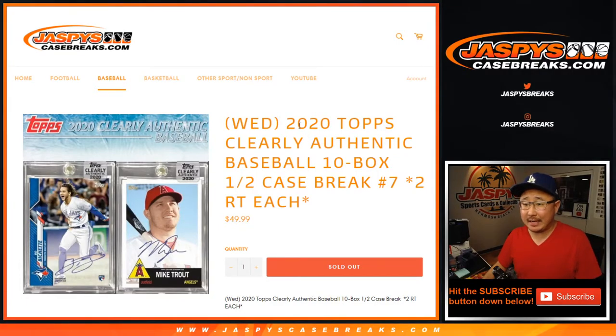Hi everyone, Joe for JaspiesCaseBreaks.com coming at you with 2020 Topps Clearly Authentic Baseball. Ten box, half case, random team break number seven.